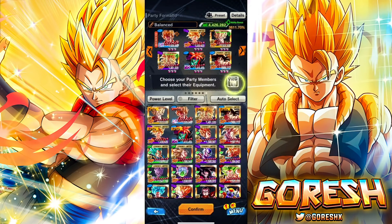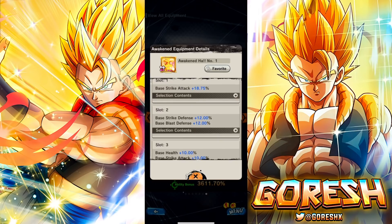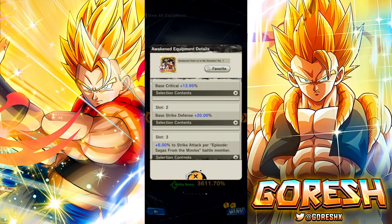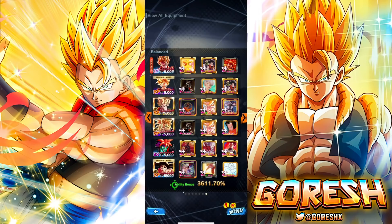In terms of equipment, let's take a look at what I have for Gogeta. This first piece is pretty much a must-run — it's giving like 30% strike, HP, and both defenses, totally ridiculous equipment. This one gives 6% pure strike per episode sagas from the movie battle member, plus extra defense and some crit. Finally this last one — 25% strike attack. Gogeta is clearly a strike-based unit, not blast-based, but 35% blast and 25% strike, you really have to use it. And 20% extra base strike defense there as an added bonus — a ridiculous piece of equipment.